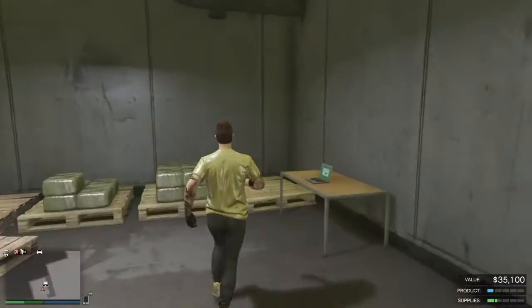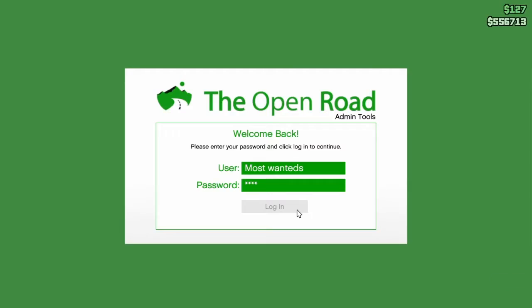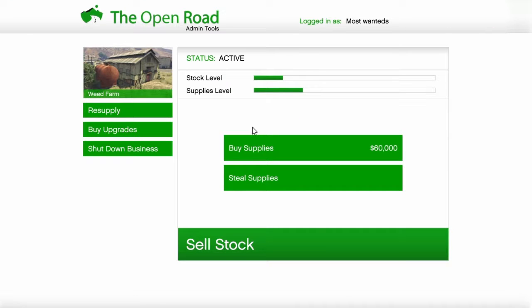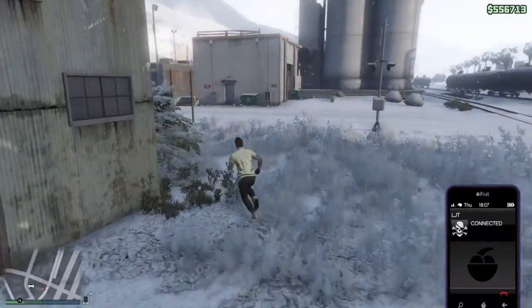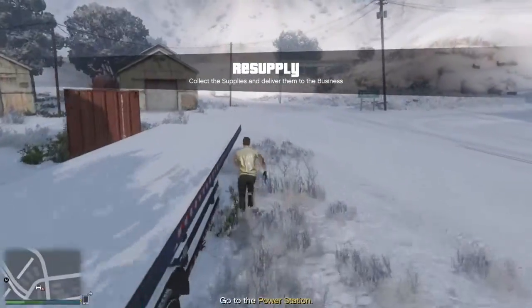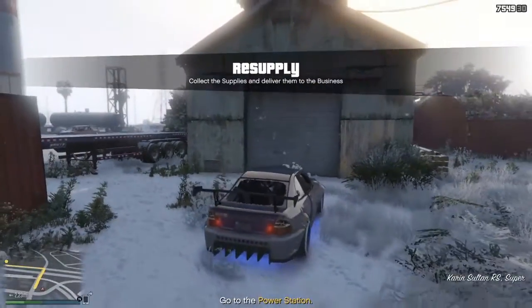This is pretty basic. After you already have your wheat farm, all you have to do is just keep on resupplying. Either you can buy the supplies — but nobody wants to spend money — so we just go ahead and steal them. After that you're gonna get a call and they're gonna give you the location automatically, and the resupply mission will start.